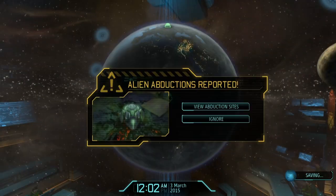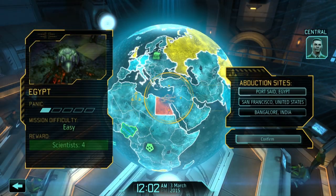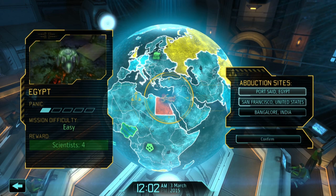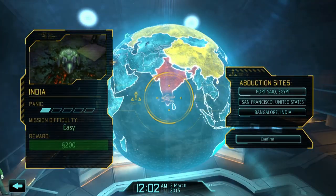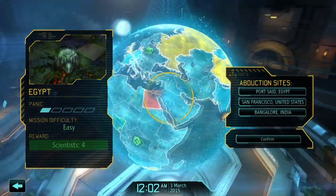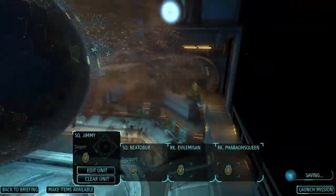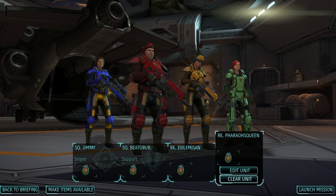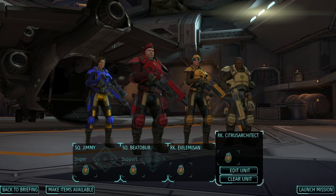On to scanning for trouble! We have an abduction problem. While Egypt and India are offering us scientists and cash respectively, we're going to be taking our mission to the city by the bay, where they're offering us the best engineers that Silicon Valley can offer. Though this really does confirm my suspicions that Google's been data mining XCOM's emails — how else do they know the exact thing that would get us to come save them? But I for one look forward to having them on the team, provided we don't all die on the next mission.